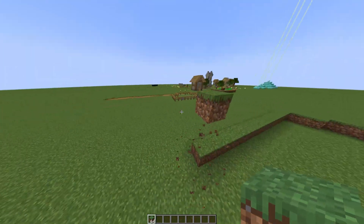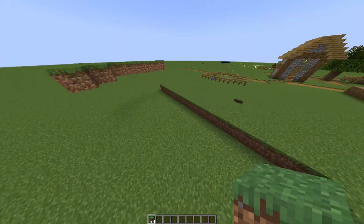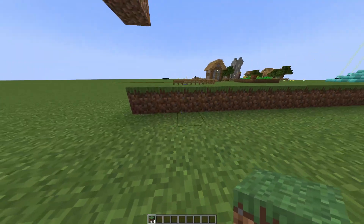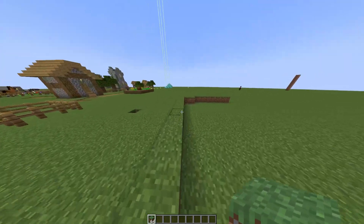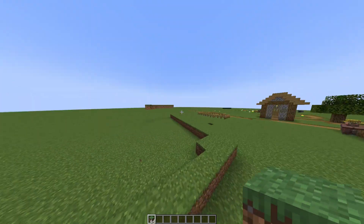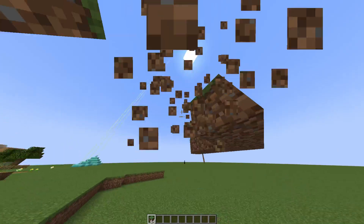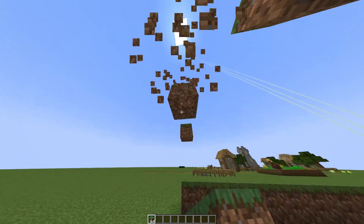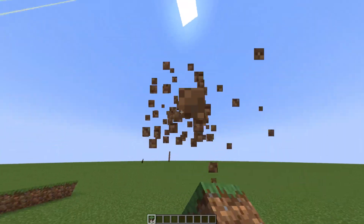Then make it dark by placing another platform above it. This upper platform will stop light from reaching the lower one. After doing so, a lot of mobs will start spawning in there. What you have to do is get rid of all of them and only keep the zombie villagers.